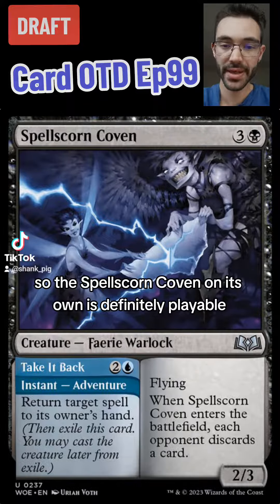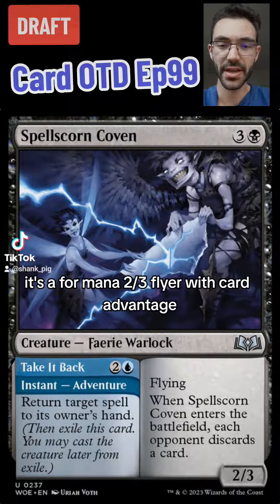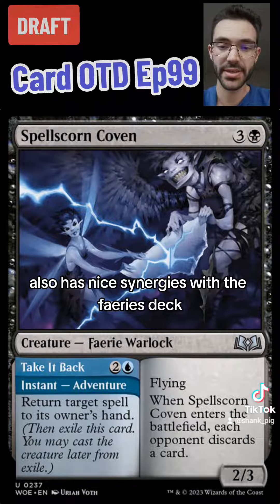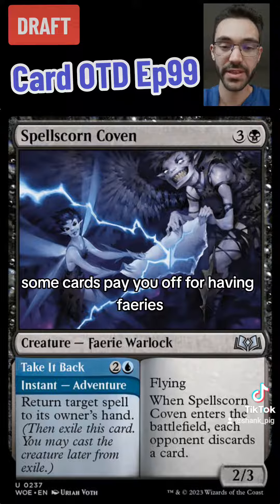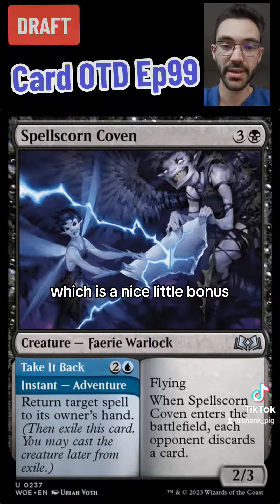Spellscorn Coven on its own is definitely playable — very good in fact without the adventure. It's a four-mana two-three flyer with card advantage because you're making your opponent discard a card. It also has nice synergies with the fairies deck. Some cards pay you off for having fairies, and there are also cards that pay you off for having adventures as well, which is a nice little bonus.